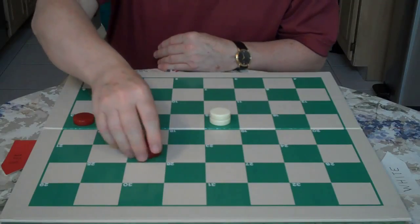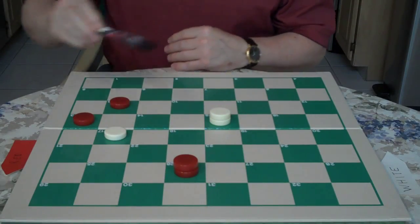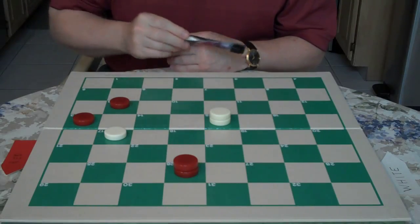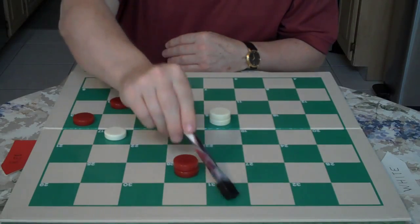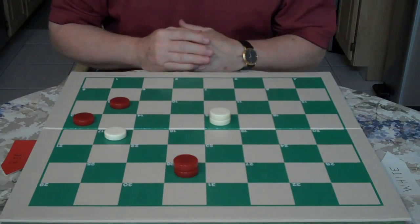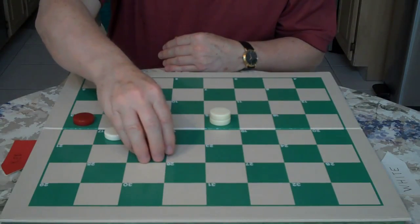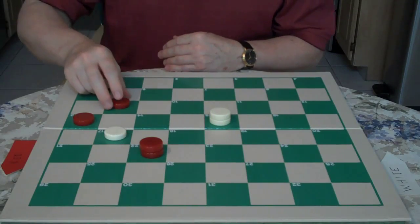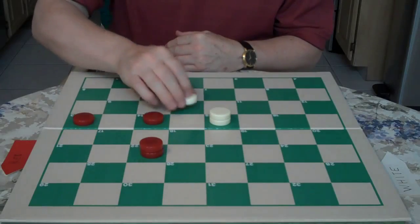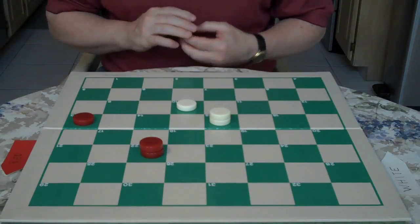If red goes 22 to 26, you have the same play: 17 to 14. When red jumps 9 to 18, you wind up at 31 and you have to win with a move on 13 for the win. So the best reply in the basic position for red is 9 to 14. You jump 17 to 10 and you have the draw.